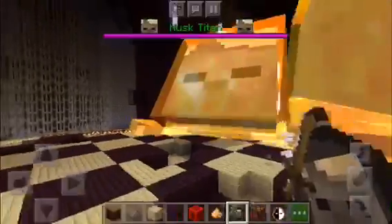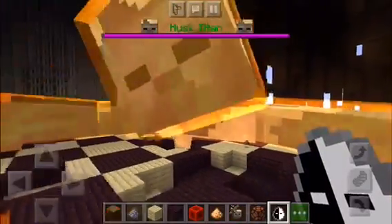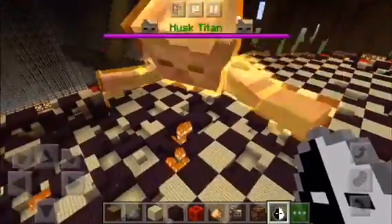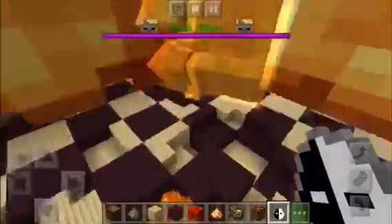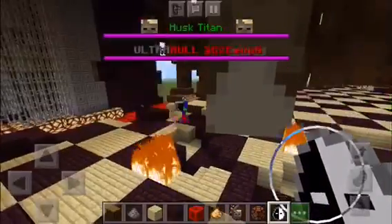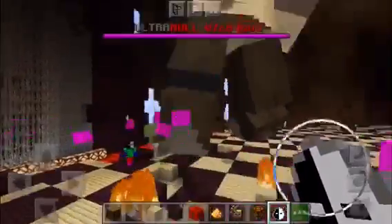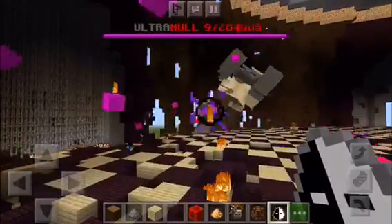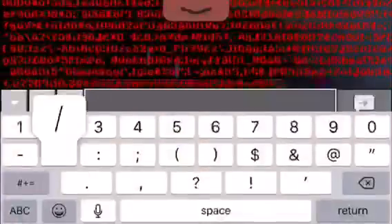So we're gonna try that again. My game is really laggy. There we go — Ultra Null just one-shotted the Husk Titan. That was OP. Wow, that was crazy.